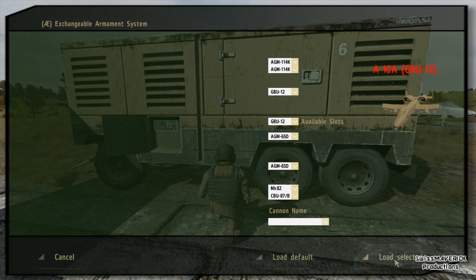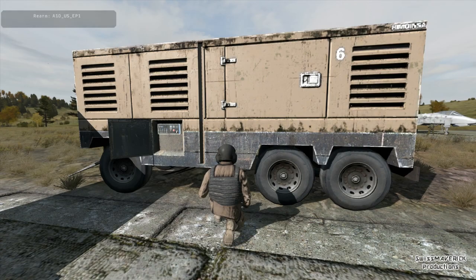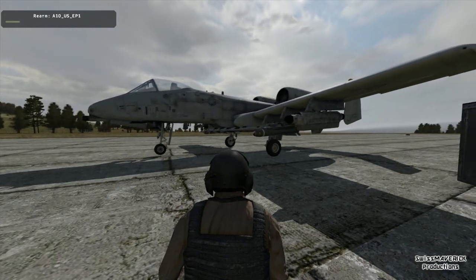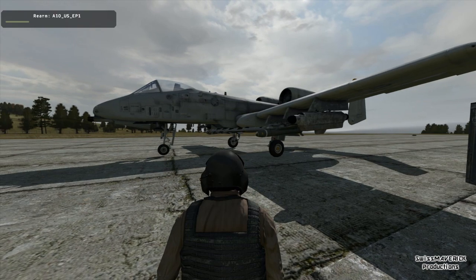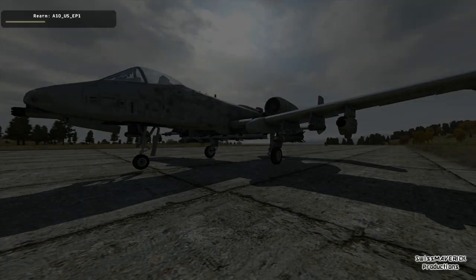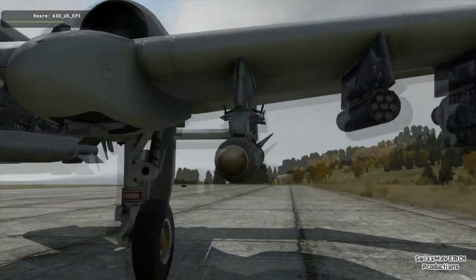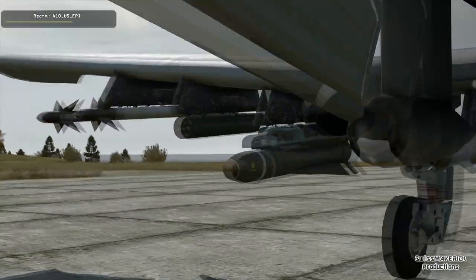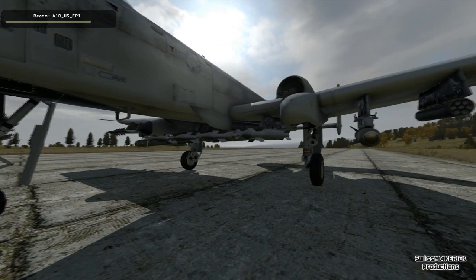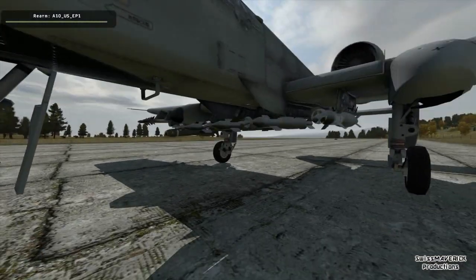Once you've selected something, go to 'Load Selected.' If you just want to rearm your aircraft with default stuff, click 'Load Default.' I'm going to go with Load Selected, and then you see this window in the top-left corner showing 'Rearm TA-10' with a class name and a progress bar increasing. Once that bar is full the armament actually changes, and you can see the weapon bays — where the bombs and missiles are attached — updating. It's extremely easy to set up for your mission.